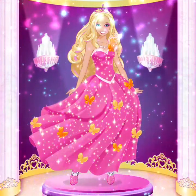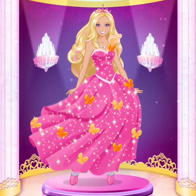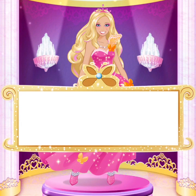Set the scene. Choose a background for your magical fashion. You're almost done. Just sign your name and tap the arrow.